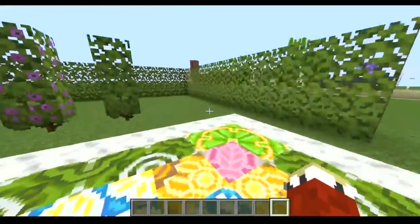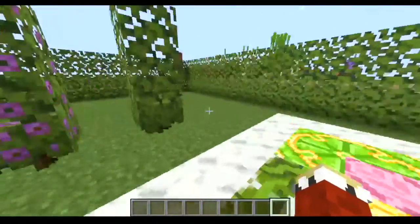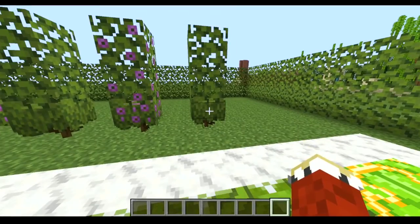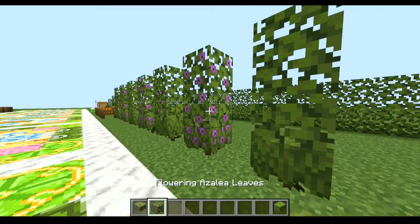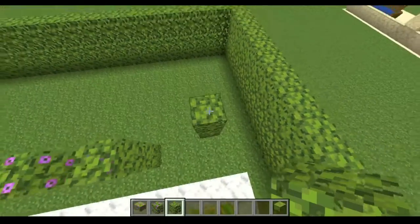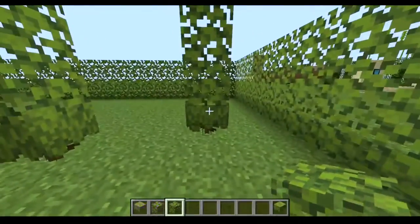Speaking of 1.18, there's also this hack to make tall hedges that you sometimes see in rich people's homes. This is very simple — you take an azalea or a flowering azalea, and alternatively flowering azalea leaves and azalea leaves, and you just do that. It's a very simple type of garden design.